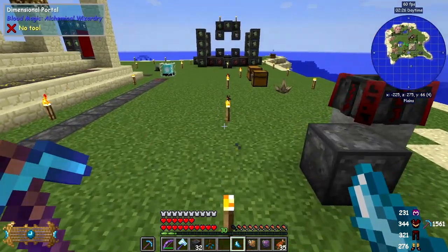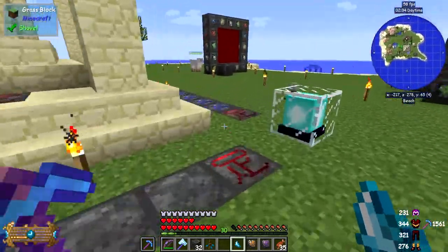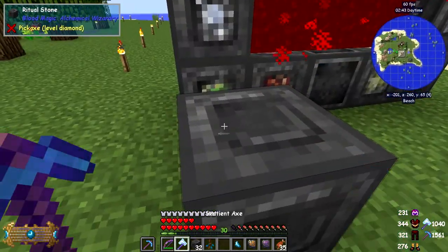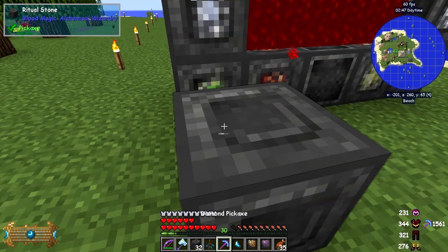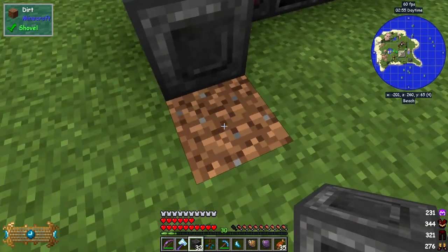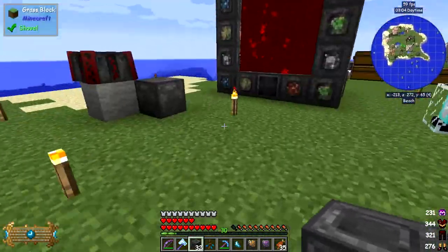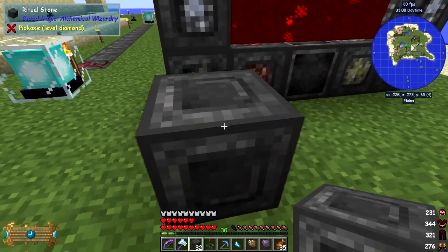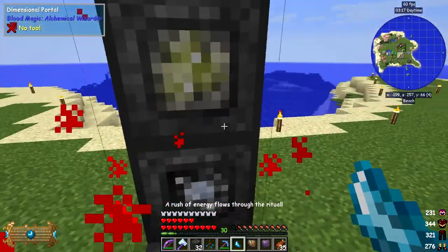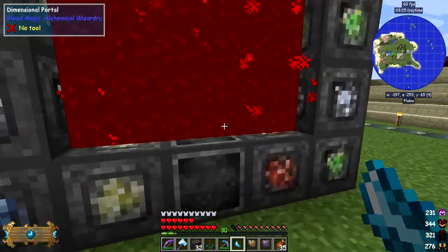It didn't work. I better go and check the torches — if you've got a torch in the wrong place it doesn't work. It looks all right to me. I'm going to break this block here and put it back — now that's actually dirt. I don't think it matters because I think it only does it on the actual level of the bricks. I have done this before and it did work, so I'm a bit confused as to why it's not working. To rekey this you simply right click the stone again. Sure enough, this time it worked — I'm over here now. This costs 1000 LP per transfer.